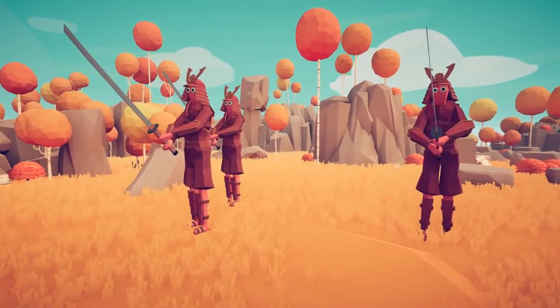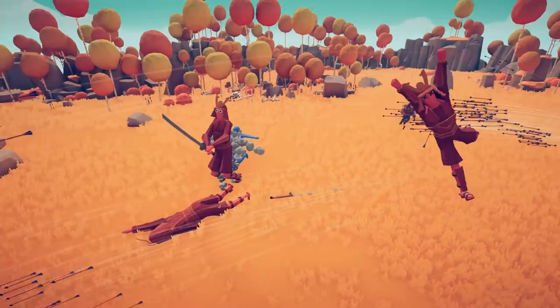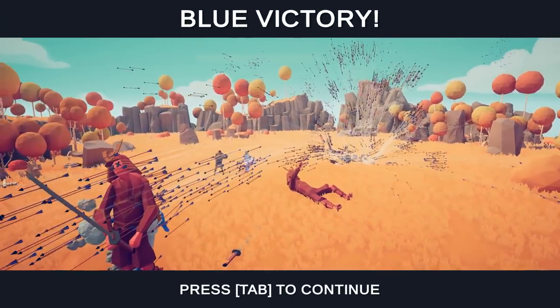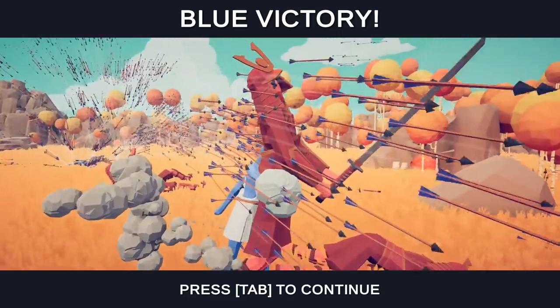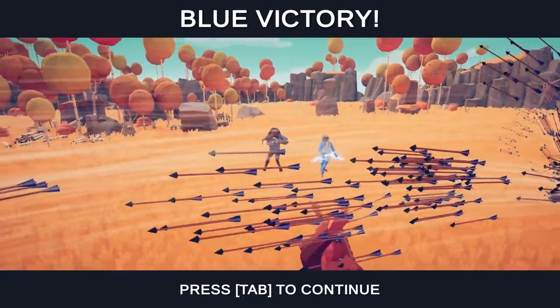Look at this — it's the battle for Titan. That unit can teleport and literally throw units in the air. Artemis... I think that's super Artemis because she just exploded into a flurry of so many arrows. I think that's like 30 arrows every half of a second. This battle only lasted a few seconds.